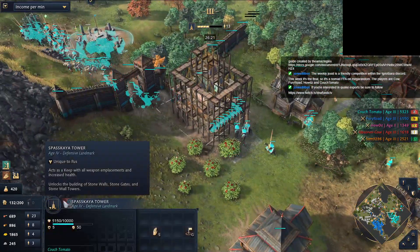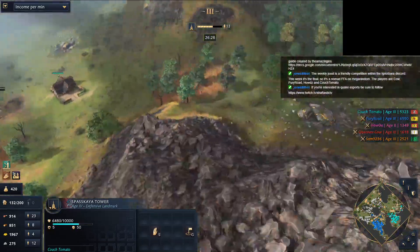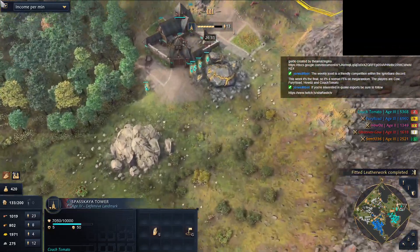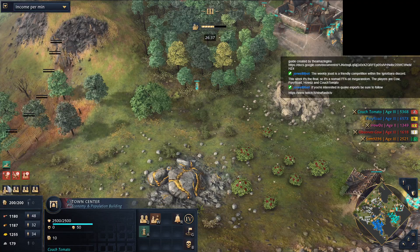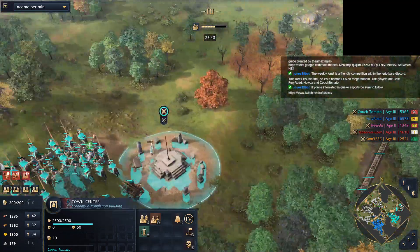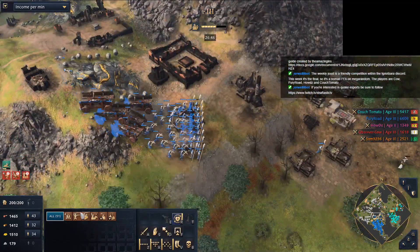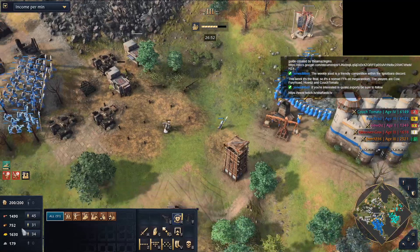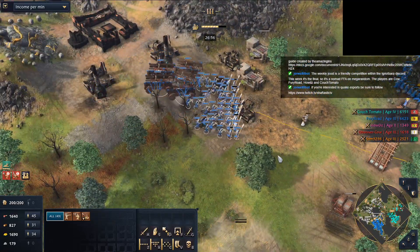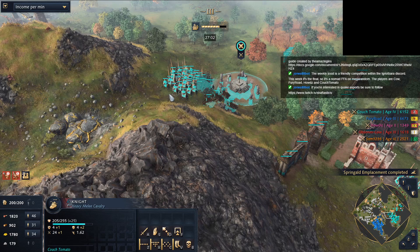Mangonels just tearing down the archers. Cow taps out - Cow would have had no chance of stopping this, not after that insane mangonel shot. So it's between Fury and Couch Tomato. Couch Tomato going up - I really don't like this basket tower especially not in this game state. Let's see. Fury Road's gonna be maxed out at 160 pop. Couch Tomato really has to use the full might of his army. Crossbowmen are okay - no real unit that gets killed by the crossbowmen, and the knights get killed by both units that Fury has. So Fury's composition should in theory hard counter Couch Tomato.